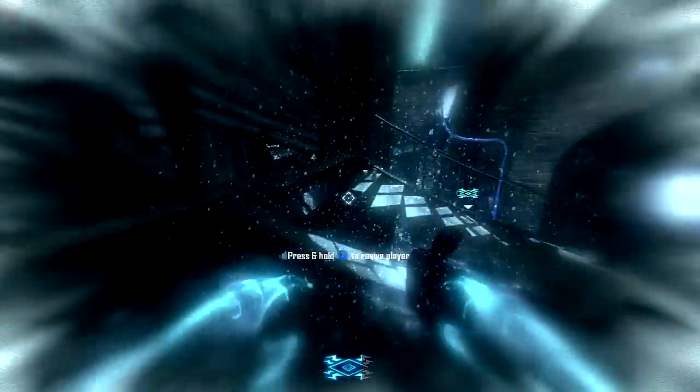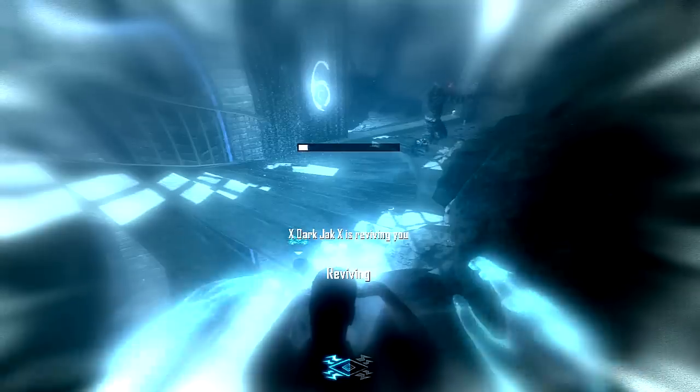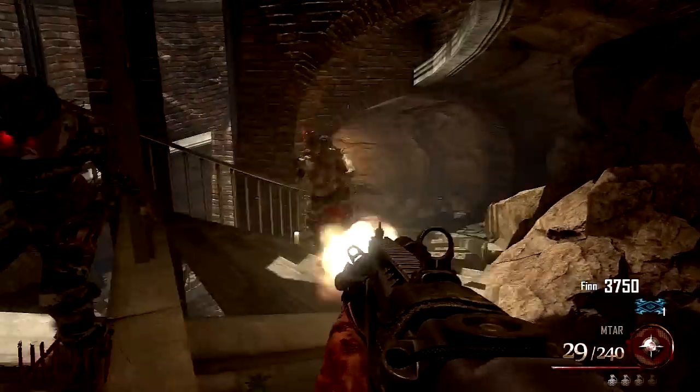Now that I know what to do, I'm going to zap all the zombies away from me first before I revive myself. You can see the timer at the bottom — if that runs out before I revive myself, I'll die. So now I'm reviving myself and going to try to get away from here as fast as possible.